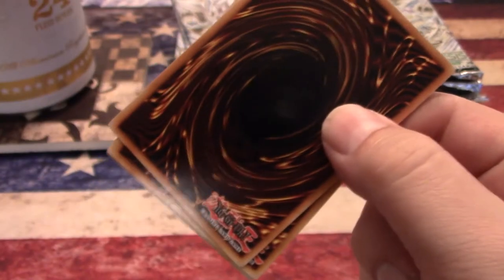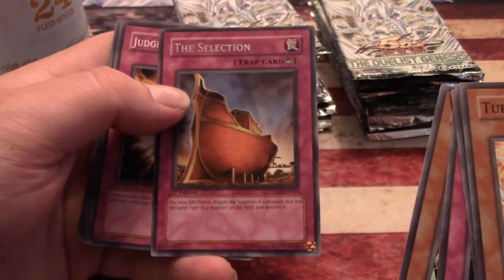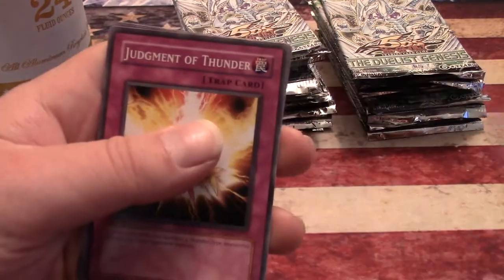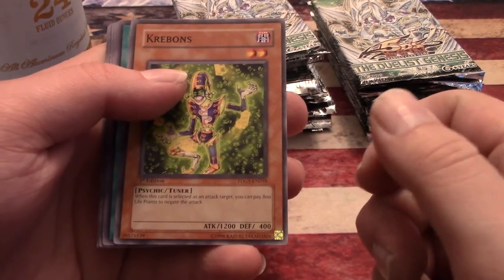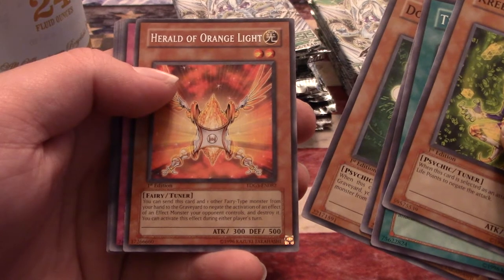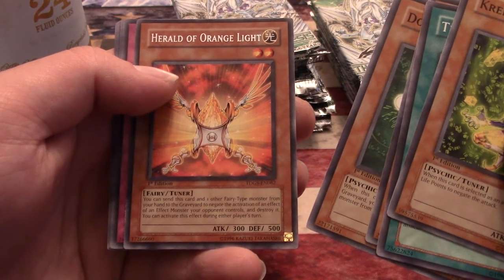Pack one: Turbo Booster, Noisy Gnat, Judgment of the Thunder, Mind Protector, and The Selection. Mind Protector — pay a thousand life points to get the summon of a monster that has the same type on the field and destroy it. Telekinetic Shocker — it's been a while since I've seen some of these cards. Pack two: Crevon's Tricky Spell 4, Psychic Commander, Dr. Cranium, and Herald of Orange Light — which was a really popular rare for a long time, worth like six or seven dollars. You send this card with a fairy-type monster from your hand to the graveyard and negate the activation of an effect monster your opponent controls and destroy it.